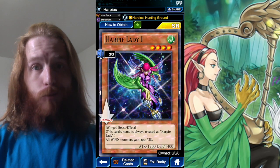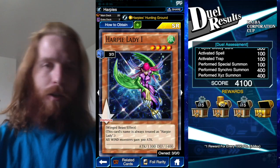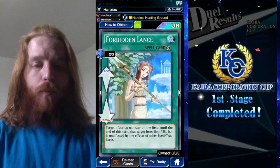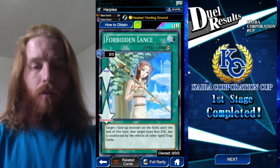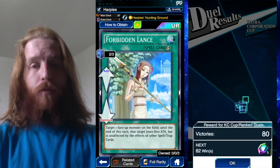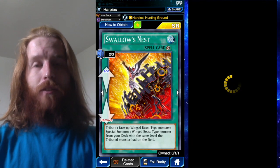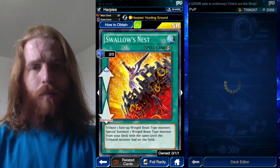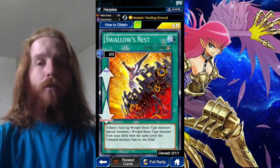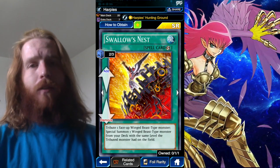Three Harpy Lady 1s — all first-matic. I like Harpy Lady 1s more than the other Harpy Ladies, and I'm not running Unexpected Dai and vanilla Harpy Lady because I don't like that build at all. Two Forbidden Lance. If you have three Swallow's Nest, replace Lance with Swallow's Nest. Replace this with Book of Moon if you have it — I only have one Book of Moon, so I'm running two Lance and two Nests.